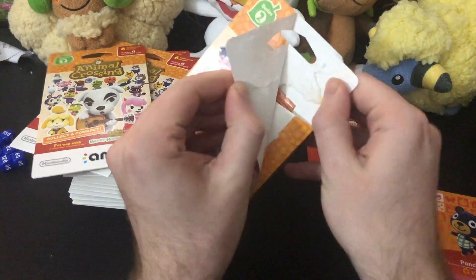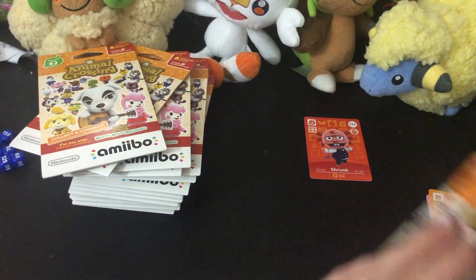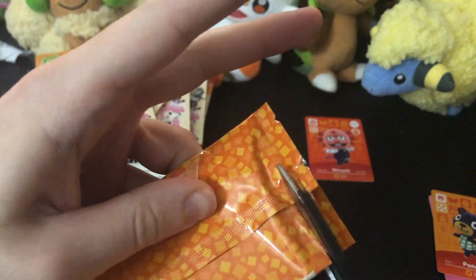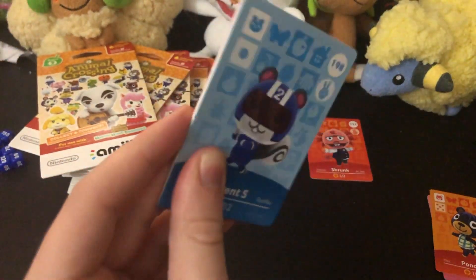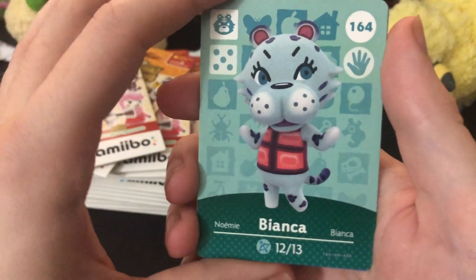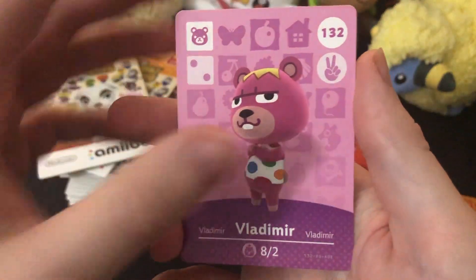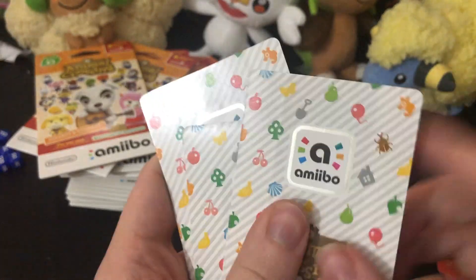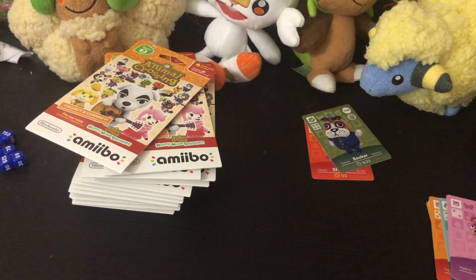I have no idea if these cards are worth anything. I imagine the individual cards are probably worth more than the packs themselves. We got Agent S the squirrel, Alice the koala, Bianca who looks like a tiger, Vladimir the bear, and Booker — a holographic card. You can use the amiibo thing and scan in some new friends. So far no duplicates! Are you guys excited for Animal Crossing New Horizons?